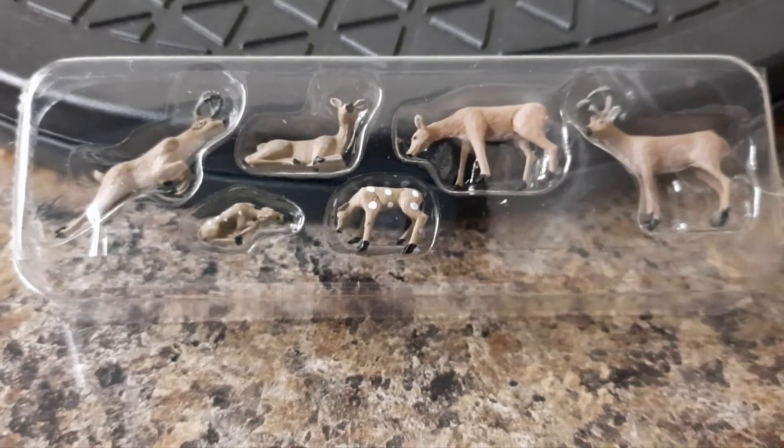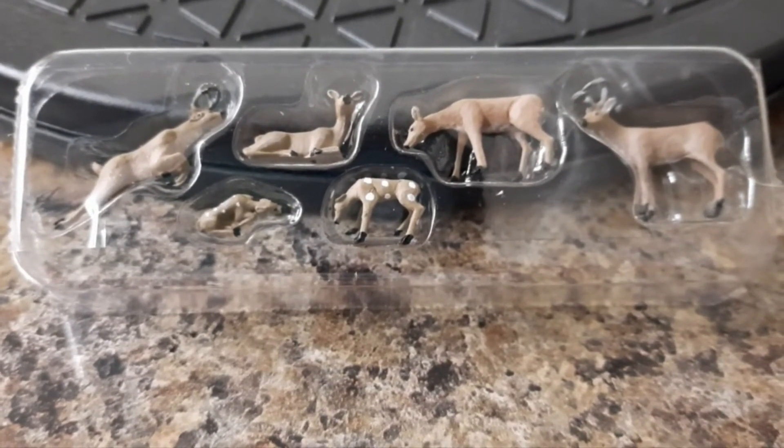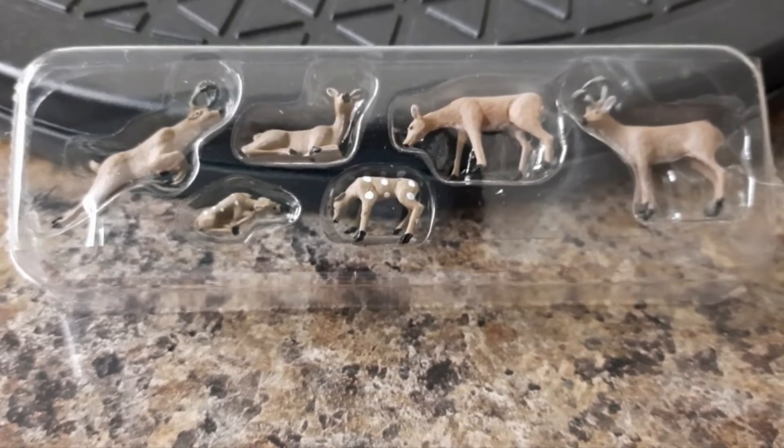This is pack number six, which is A1884 — Deer. There are six items in this pack and if you're going to buy it individually it costs you £9.14 from the Model Centre.